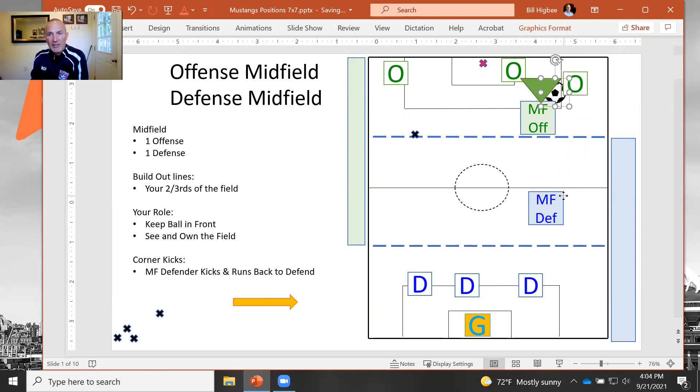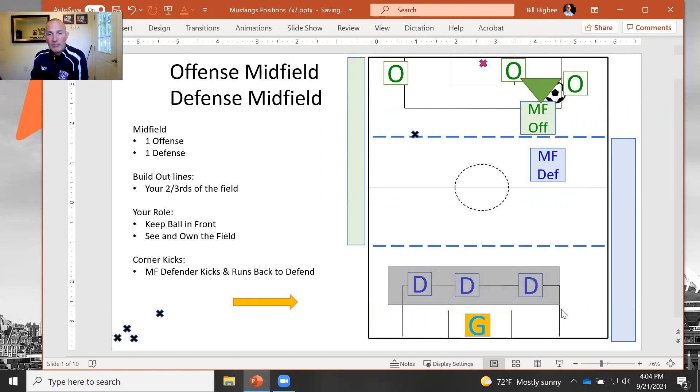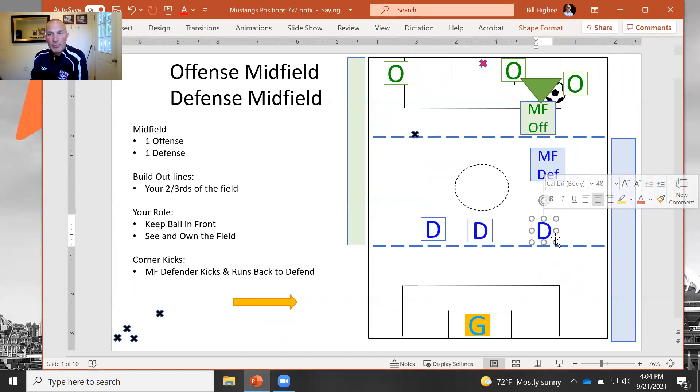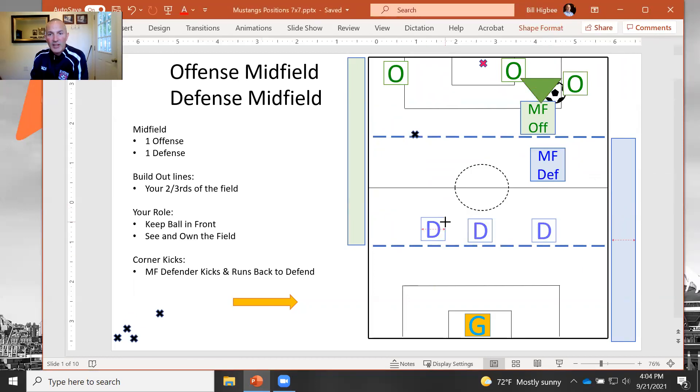Now, with the ball down there and our defensive midfielder positioned here, you don't go past the build-out line — stay back here. Where should our defenders be? We like to push up the field a little bit. This year I'd like you to be just above our build-out line. I don't want you to go all the way to the midfield line because on this big giant field, if you get all the way up there, it gives them too much space. Around our build-out line or just above it seems to be a good position.